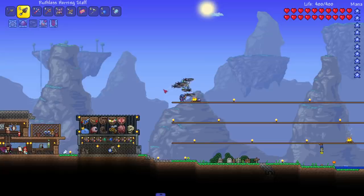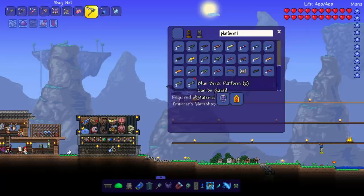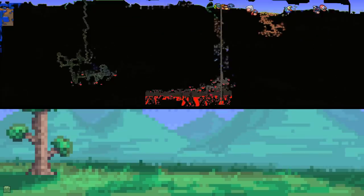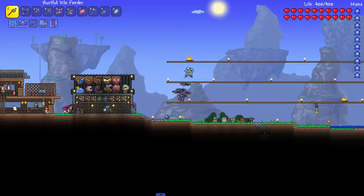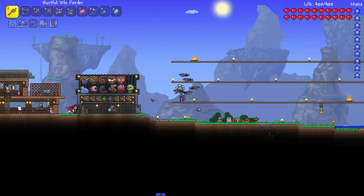So here's what's going to happen: we're going to fight the Wall of Flesh this episode. I'm going to make an insanely long hell bridge — probably using the arena platform builder — pretty much from one side to the other, just to guarantee we beat the Wall of Flesh. Then I'm going to move all the items to a new world, because we're going to fight every single boss again on a fresh world.